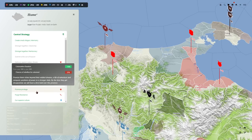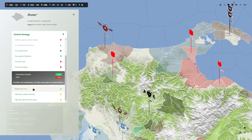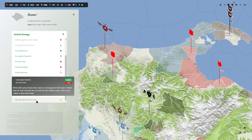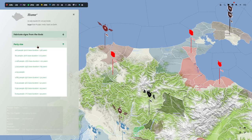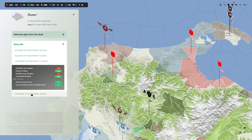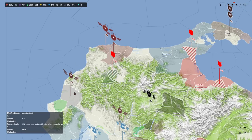We could promise them privilege — though there's a chance of revolution. We could use our superior culture. Actually, signs from the gods — that's what we'll go with. The gods told us this is where we live. We've got 280,000 gold. We're going to send in 4,000 people — I've got 12,000 available. Away they go, almost seven hours to complete colonization.